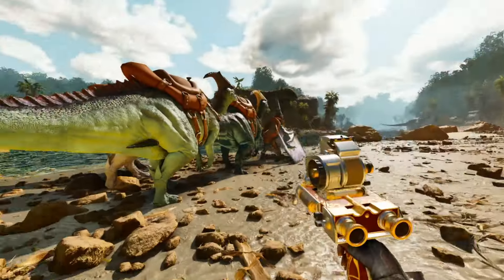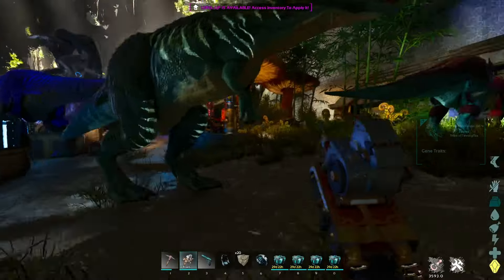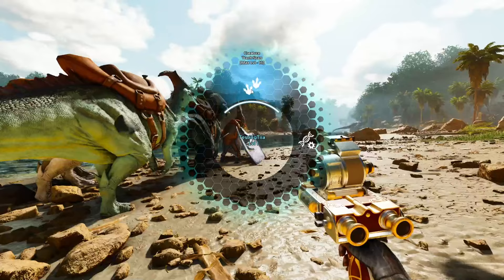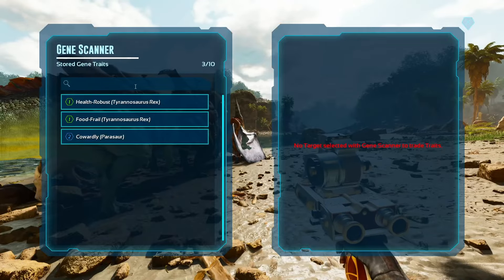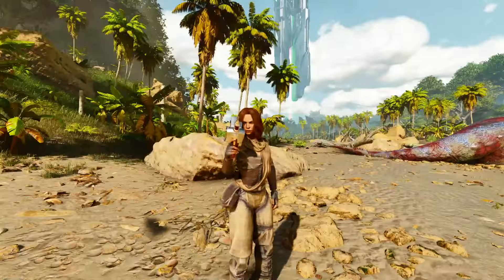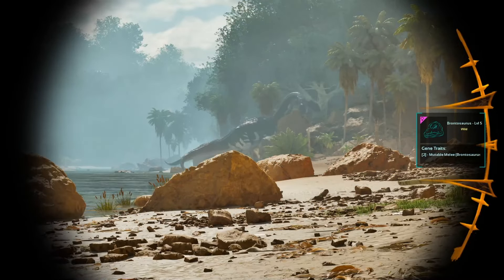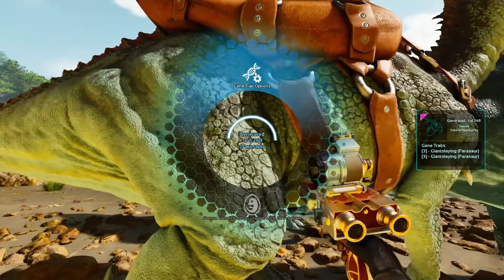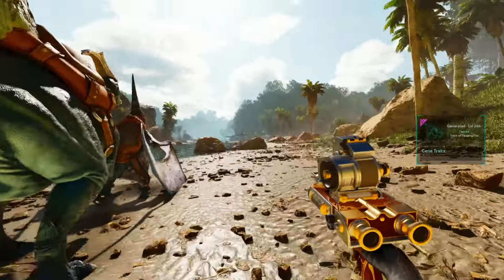The first thing you need to interact with the trait system is the gene scanner — a handheld device that can be made with specific resources and acquired at level 86. It has two different modes: one is a dino scanner that shows wild dinos nearby, and the other is the genetic interface and the pokey thing. You can look at a creature with the scanner before you tame it to see which trait it has, and once you find a creature with the trait you want, you tame it. Once tamed and part of your tribe, you can extract the gene by poking it, which opens an interface showing all available genes.